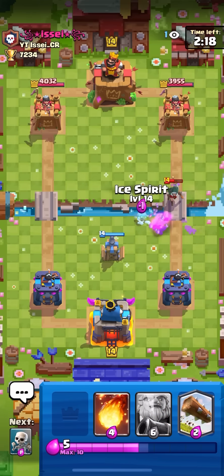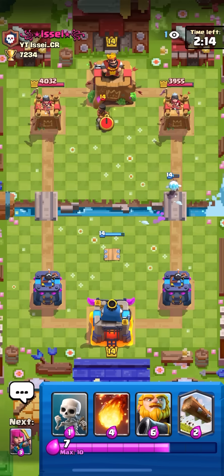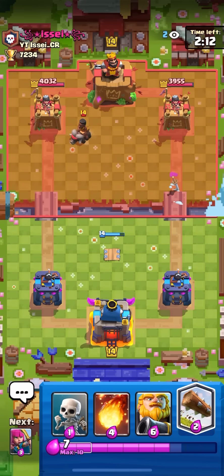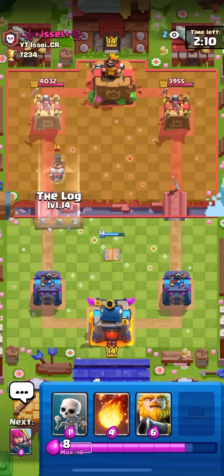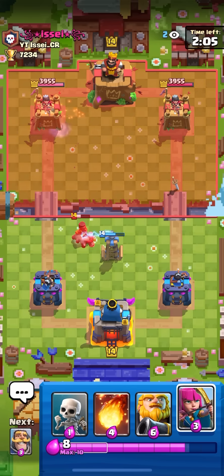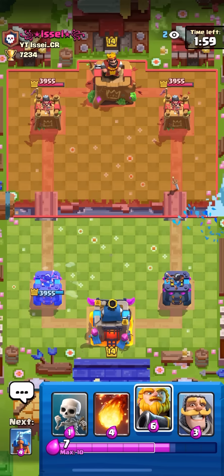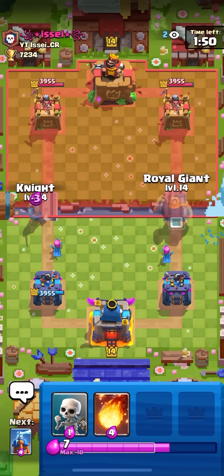I'm going to ice spirit here to not let that bandit dash onto my Tesla, just to keep it alive for the E-Wiz - or in this case the Ram Rider. He played it in front of the king so I probably could have gone for an RG opposite but don't really feel safe doing it. He would have just dropped a PEKKA when he had enough. Going archers in the back to cycle. If he doesn't make a play I'm going to knight on the left to force some elixir out and then go RG on the right side.